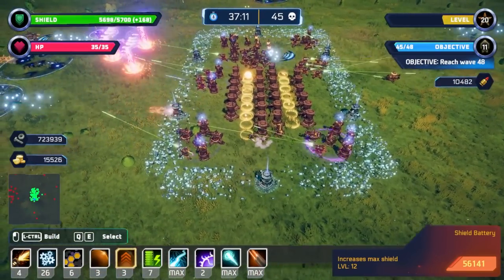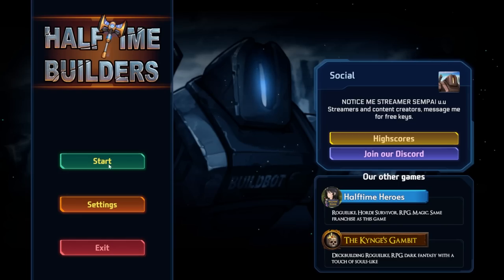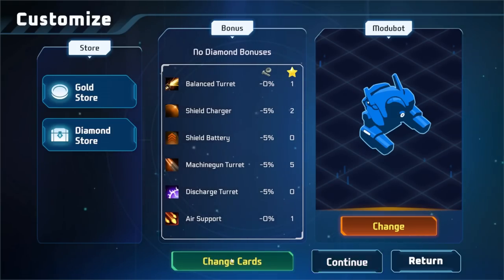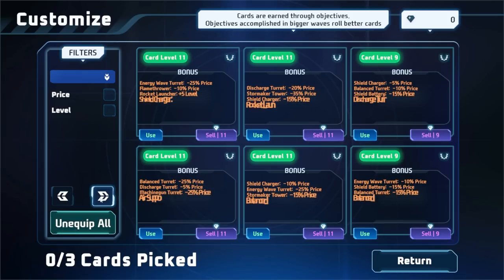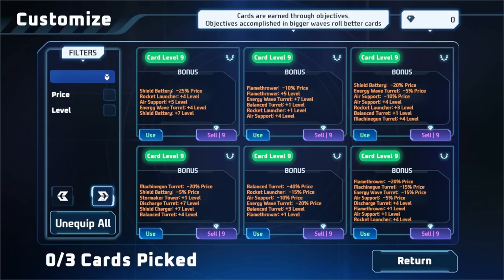Let's see what the meta currency earns me at the least — I should have a whole bunch to do something with. Diamonds are gained by selling cards. What happened? Okay, so we got some cards here — how many pages are there? What is going on? I am confused.